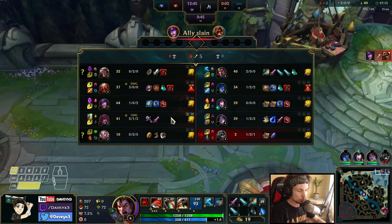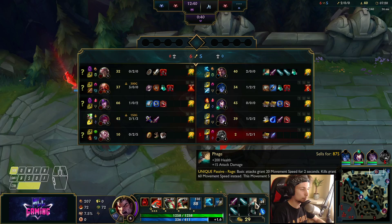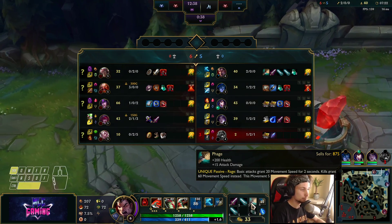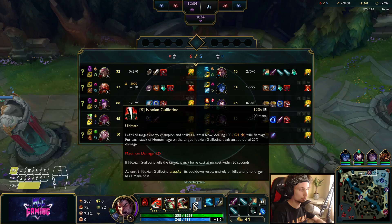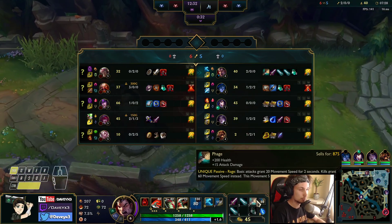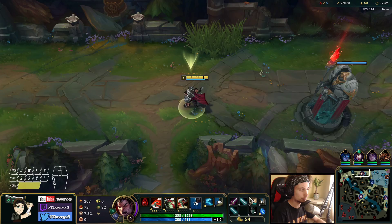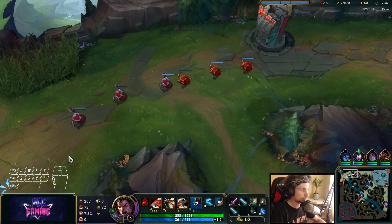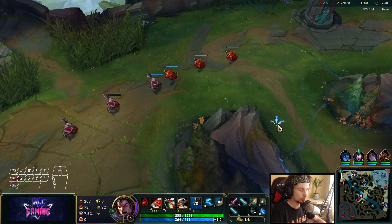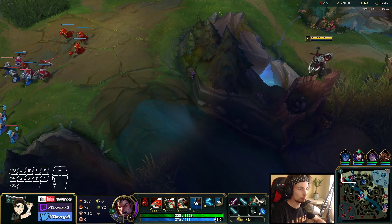The Trinity Force, which we'll get as the first item, is going to allow us to stack up the passive a lot better and proc the ultimate a lot better — getting the max stacks. Trinity Force gives movement speed, attack speed, and AD — it gives everything you need to 1v1 better. The second item will be Blade of the Ruined King, which allows us to 1v1 even better with an extra slow, more attack speed, and more damage.